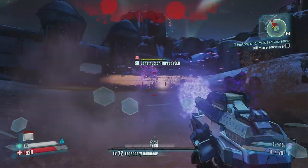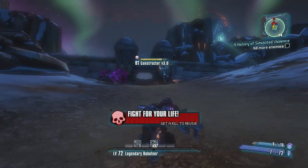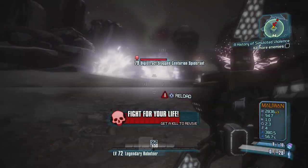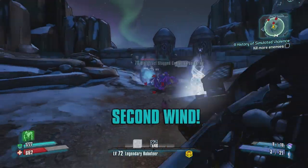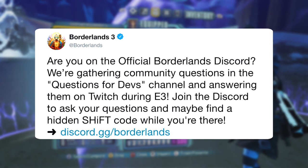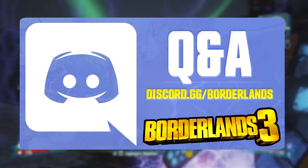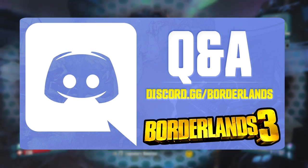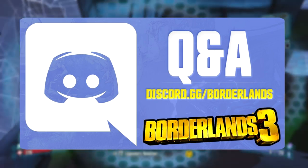So with that out of the way, let's talk about E3. The Borderlands Twitter confirmed that the gameplay we will be seeing — or if you are lucky enough, playing at E3 — will be the character Moze. They are at booth 1001 in South Hall if you are attending. They also posted that they will be taking questions from the Borderlands Discord to ask the devs during E3, so if you have any burning questions you want to ask, now is the time.